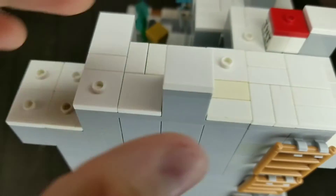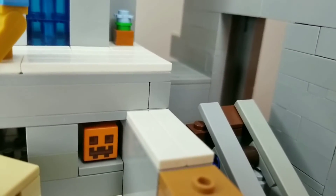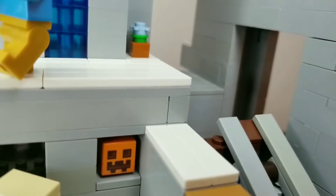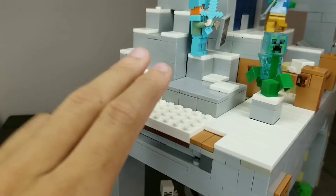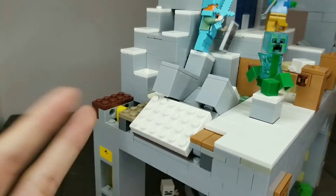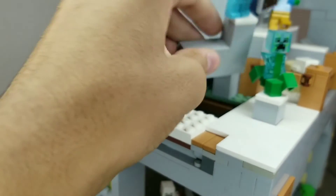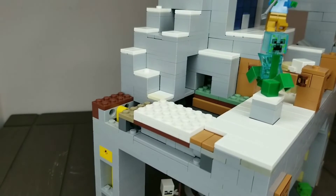I had to remove the rod in the middle of the elevator because there's no such thing as a spiral rod in Minecraft, and I also replaced the round Technic brick with a normal brick. It still goes up and down — you just have to do it with your hand instead of the rod. I kept this play feature because I really liked it. But as you can see, it can't quite work because when I accurized the chunks that fall down the cave, they became thicker and thicker, so it's harder for them to go down the hole.